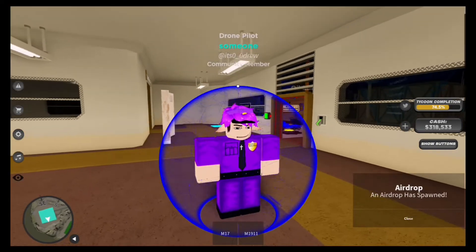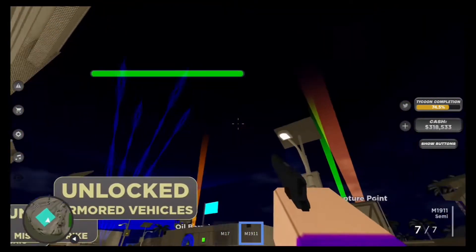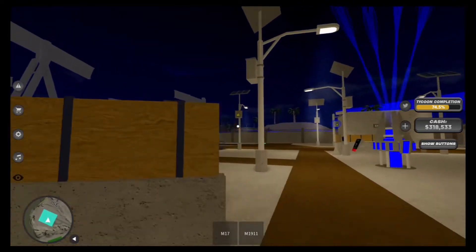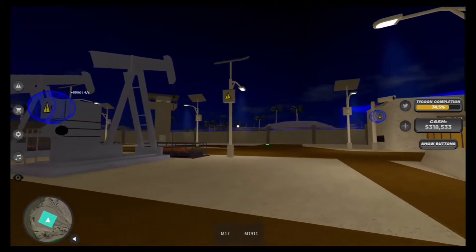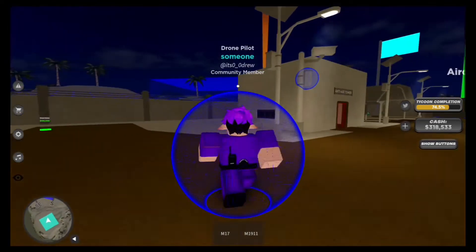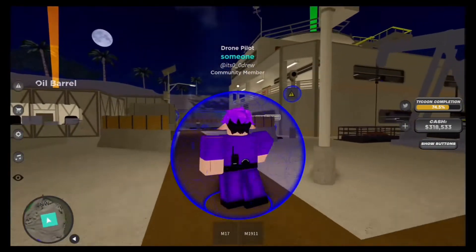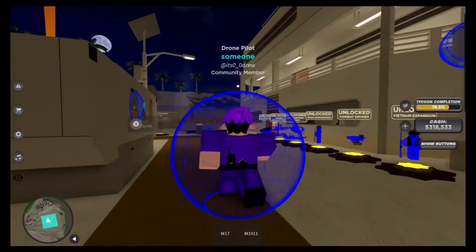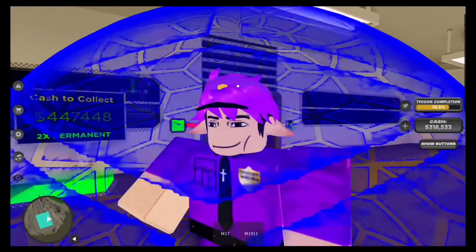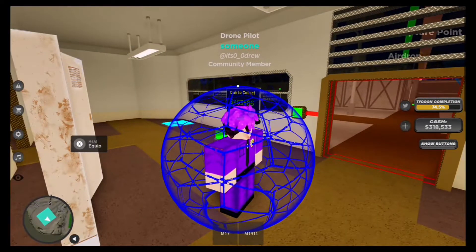Alright everyone, for my next tip, tip number 3. This is my recommendation. You notice how when you first start the game, there's that little square force field around you. If you buy the upper walls, the walls will fall. Don't buy the upper walls if you want to focus on making money first, since there's really not that much opportunity to make money up above.